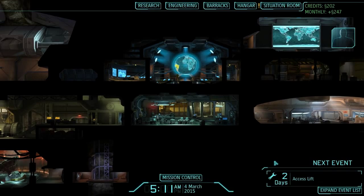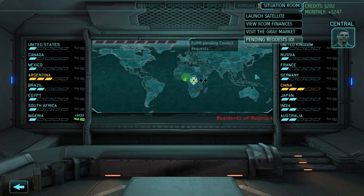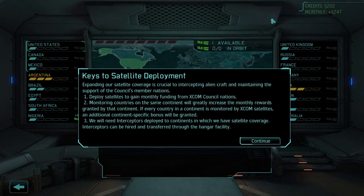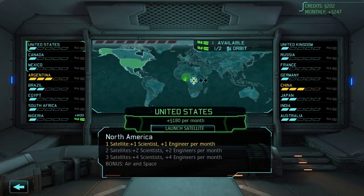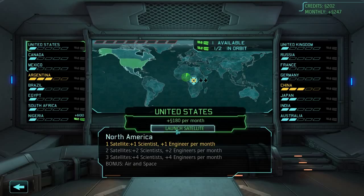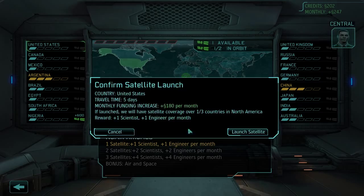You've got to try and balance which countries you go to as you're playing. Every member of the council is going to want satellite coverage, so we should plan our deployments carefully. Here we have an overview of what the panic is like around the world — Argentina and China, the two places I didn't go to, have increased in panic. Now we can launch some satellites. We've got one available, one out of two in orbit. To launch these, just click on the country you'd like to launch it over. I think we're going to start with the USA as it gives a lot of money every month. We will launch the satellite there.